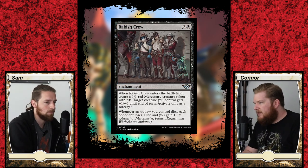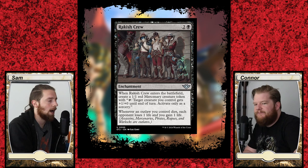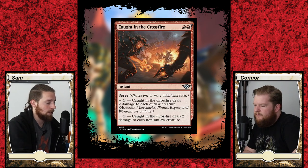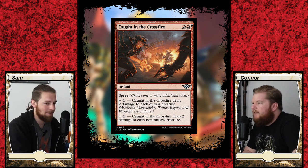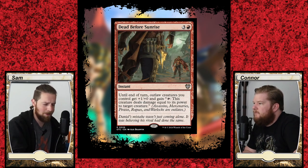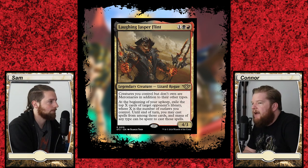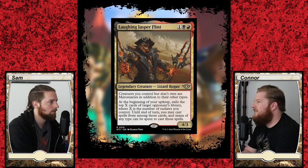I imagine the Outlaws mechanic isn't going to be something we see a lot of or come back in the future. The party mechanic appeared in Zendikar, reappeared in one of the Dungeons and Dragons sets, and then kind of faded away. This is a lot easier to use — it's just like, buff that creature, and I guess my commander. There are certainly some commanders you can build around where you now have a new tribe to build around that isn't just a single creature type, but also isn't just all creature types like a changeling deck.